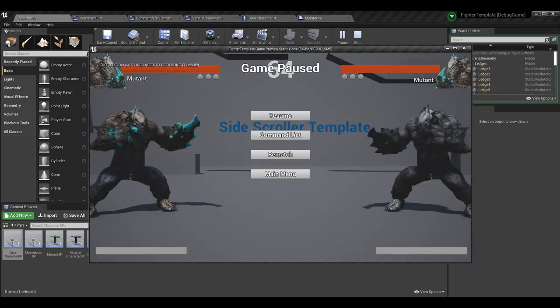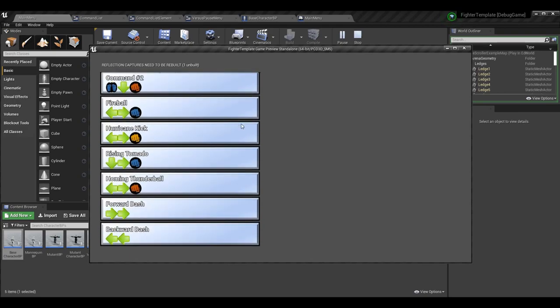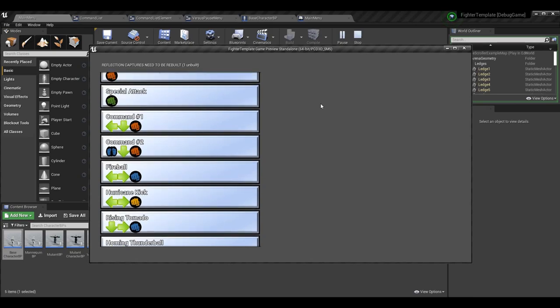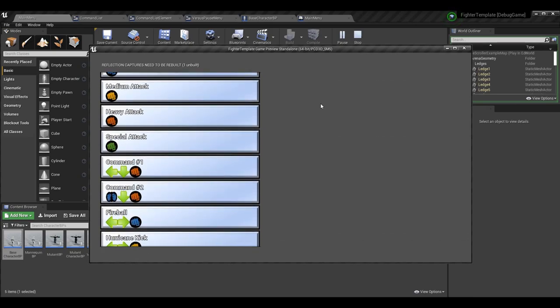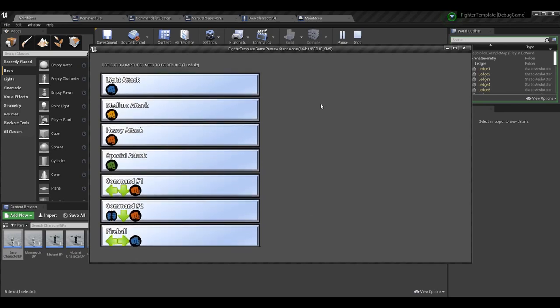When we pause our game we can control the pause menu with the keyboard, mouse, or controller, and we can get down to our command list. We can go into that and see our command list — our move list — and scroll through it with the mouse so we can actually see all of our attacks and options. I've also added logic to scroll with the controller, which lets us do this on anything now.